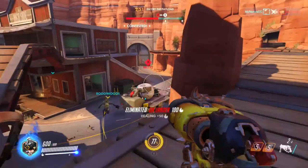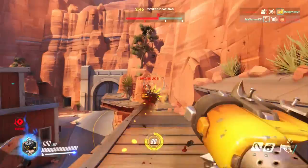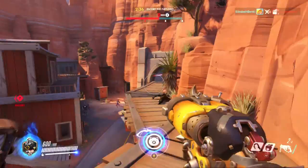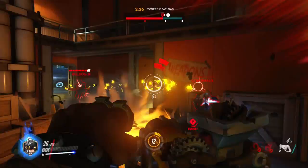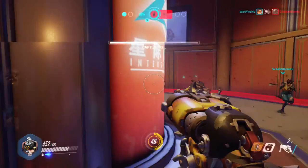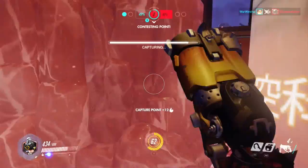His next ability is the chain hook. This is pretty cool at stunning and bringing those pesky support characters in close enough to eat shots from your scrap gun. It has a pretty long range and does cause some damage when hooking an enemy. The cooldown is okay at six seconds, but you are immobile until the hook is returned, and it does take some practice hitting every time — much harder if they're a moving target or using a shield or barrier that it won't penetrate.